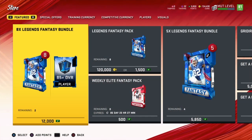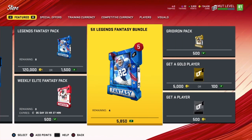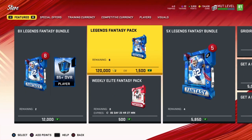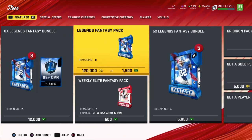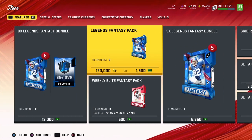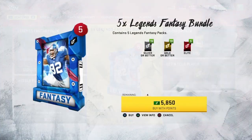Hey guys, welcome back to the channel, welcome back to another Madden 20 Ultimate Team. Today's video we are going to be opening up the Legends Fantasy Bundle — the Five-Time Legends Fantasy Bundle. Hopefully we can pull something good. These new packs are live in the store, so go ahead and check them out, open them up, see what you get. Hopefully we can possibly make some coins.